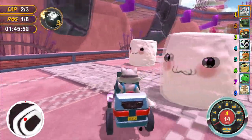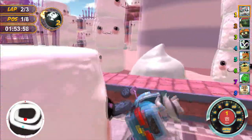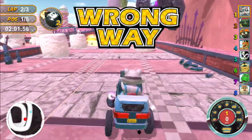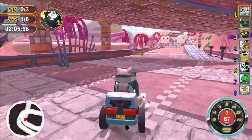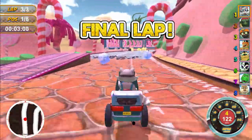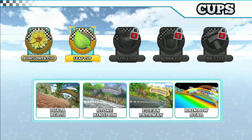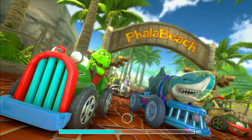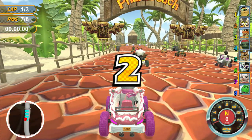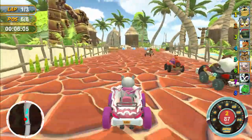I found that really frustrating, particularly on more challenging circuits with lots of corners and obstacles. The obstacles are placed in such a way that they catch you out more often than not — things like saws that swing too far across the circuit hit you frequently, sending you to a halt and forcing you through that whole slow acceleration process again. Collision detection is also an issue: when you smack an object, you can end up on your side or upside down, and it takes a long time to right itself before you have to go through that horrible acceleration process once more.